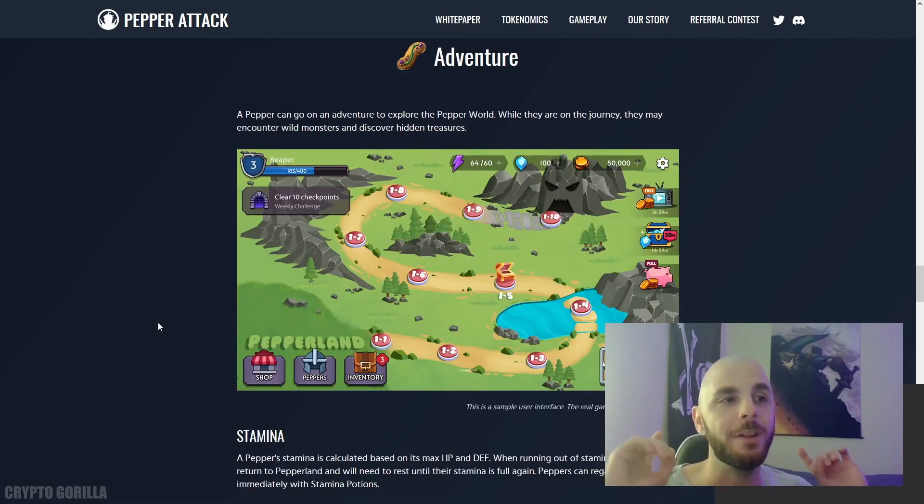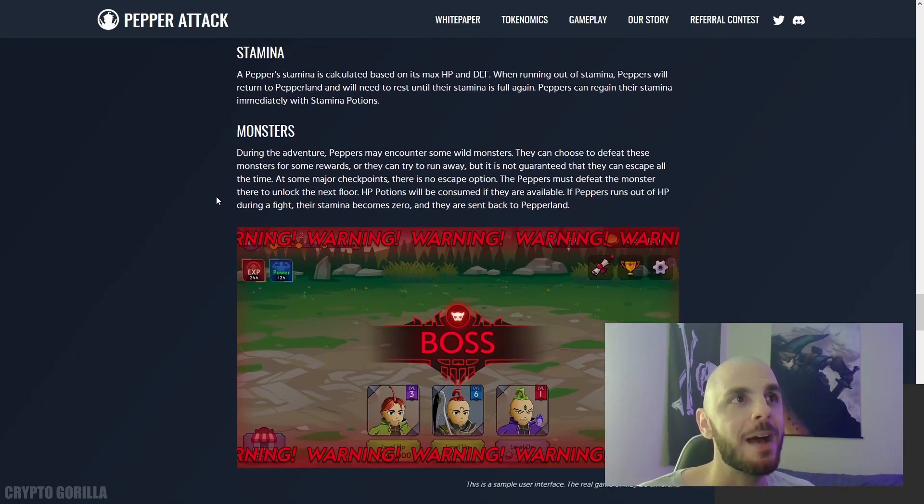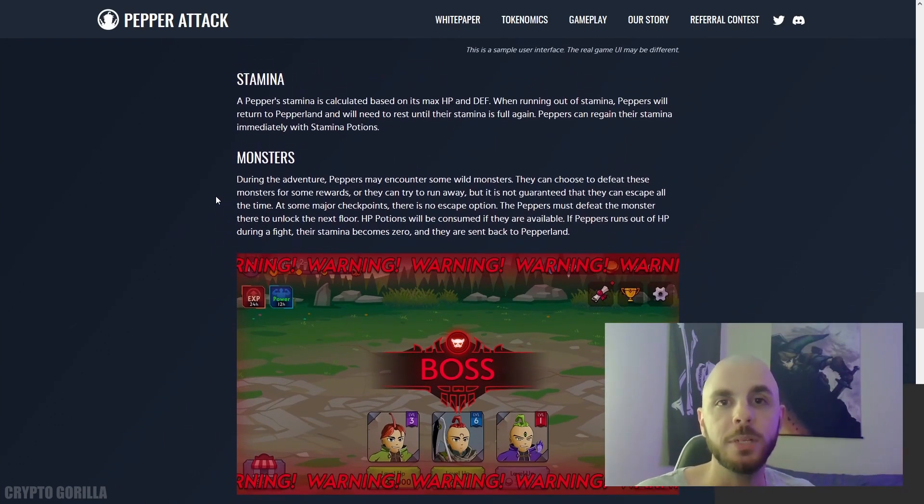Next, we get a look at their Adventure Mode, which is going to become available in Q1 of 2022, and we also get a look at their interface — the shop, the peppers, inventory, and there are going to be weekly challenges. I assume the rewards are either going to be in-game items or their Might token. Each Pepper is going to have stamina, and when they run out of stamina, you can either give them a stamina potion or they're going to return to Pepper Land, where you'll have to wait a set period of time before you can use them again.